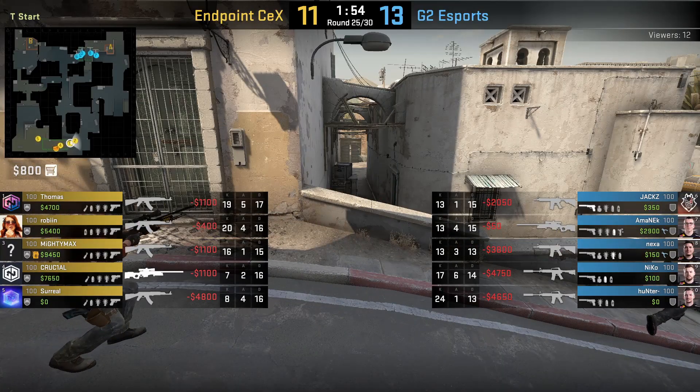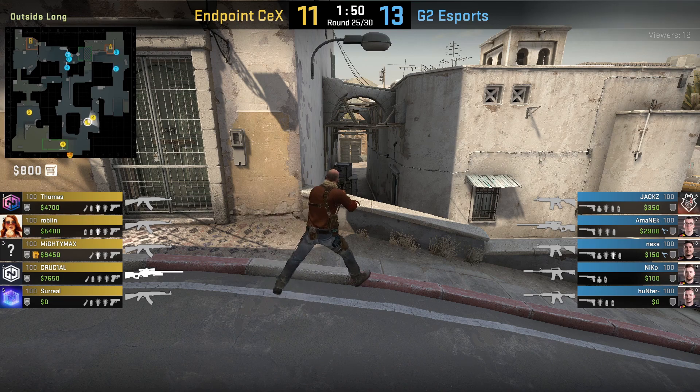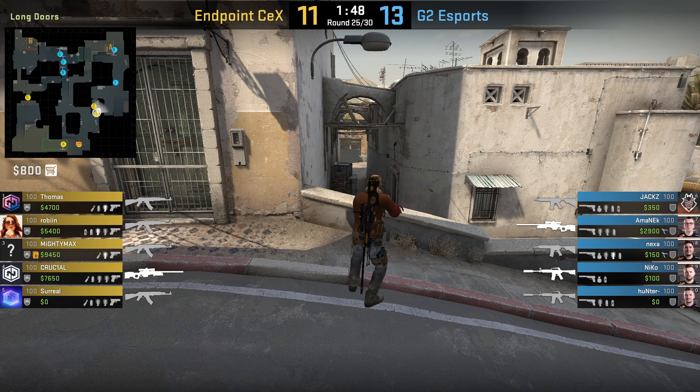Nard out here with a new CSGO tricks video. The first trick comes from G2's Niko, who throws a one-way mid-smoke that can be used across doors.